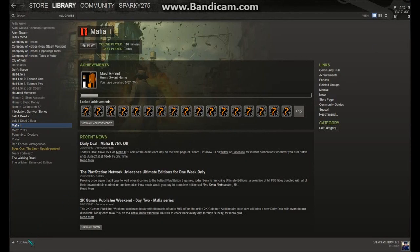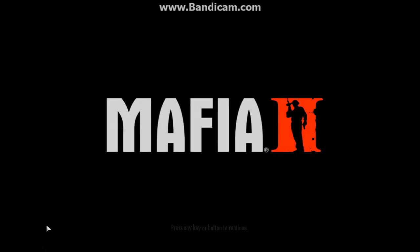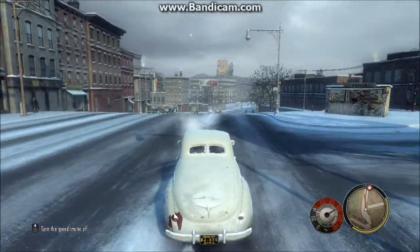Once you've got your key, go to Steam and click 'Add Game' — 'Add a Product on Steam' — fill in the key, and download. The file size for Mafia 2 is about six gigabytes, which only took a few hours for me.